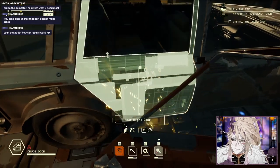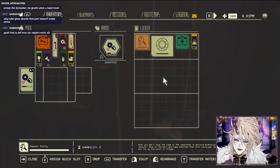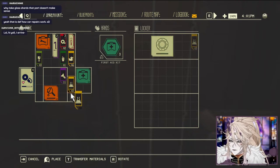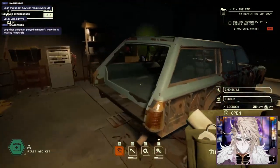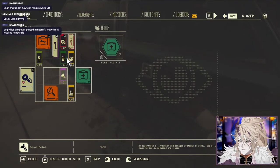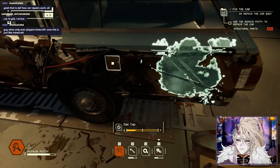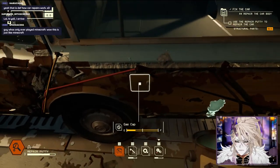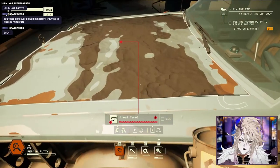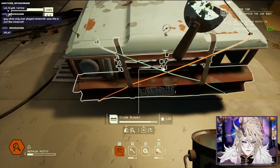Install the crude door. Repair the car's body - get the repair putty from the locker. Do a little bit of inventory management - it can only fit in a certain area. Put the repair putty in my hand and it just repairs the body panel. Put on the crude door. I wish car repair was this easy - you could just throw putty on stuff and it repairs the car. I would never go to an auto shop ever again.